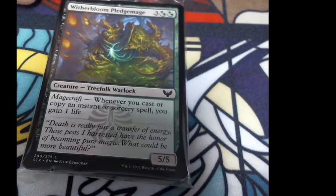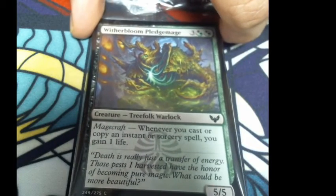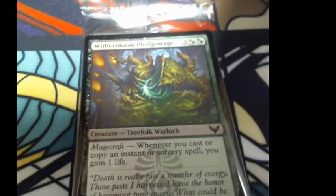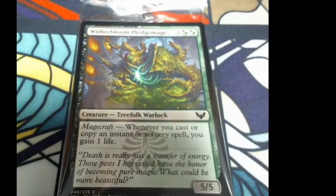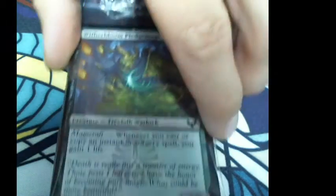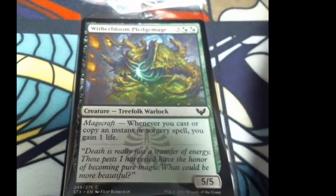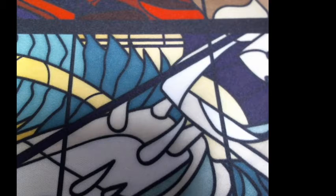The first card is Witherbloom Pledge Mage. Magecraft — whenever you cast or copy an instant or sorcery spell, you gain one life. I don't know why I can't get this angle right — I should have done this beforehand, but too little too late. I'm doing it now. You don't have to watch, but I hope you do. So I got Witherbloom Pledge Mage.